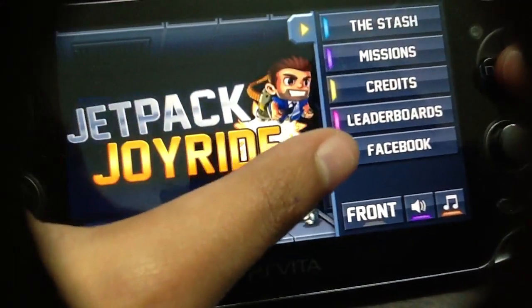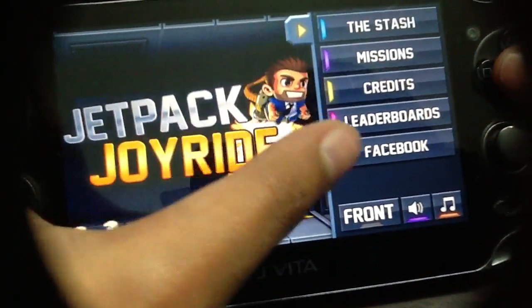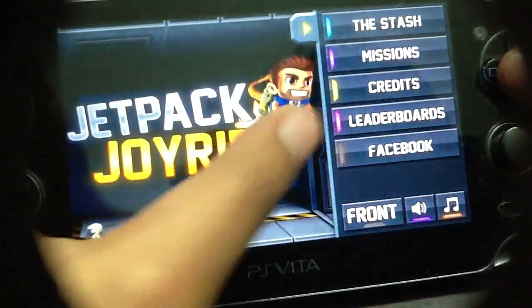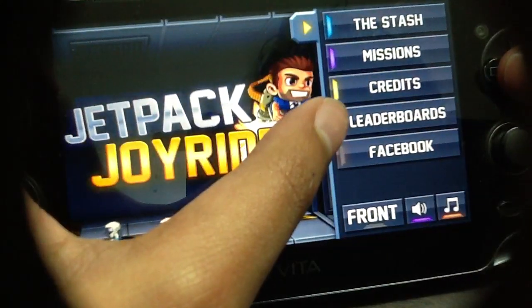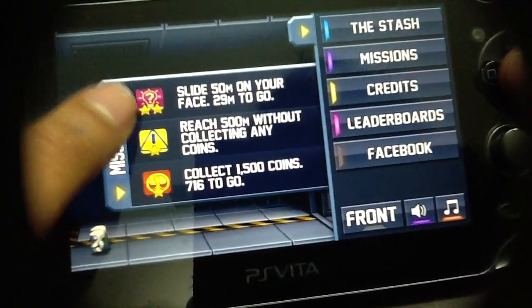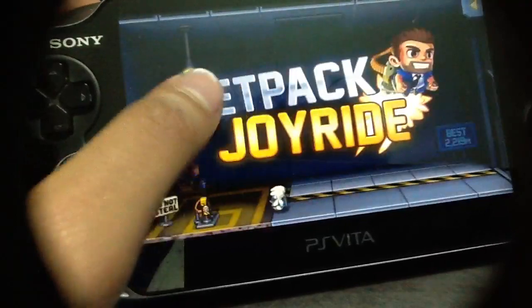Here you can connect to Facebook — I don't want to connect with Facebook. Here you can check your leaderboard, check your credits, and check your missions. I've shown you the stash, so let's go inside the game.